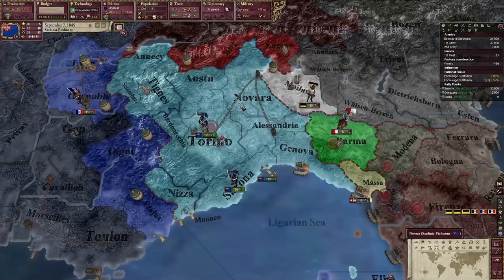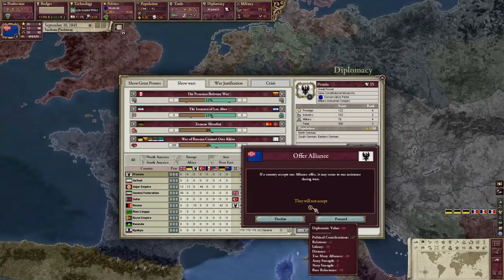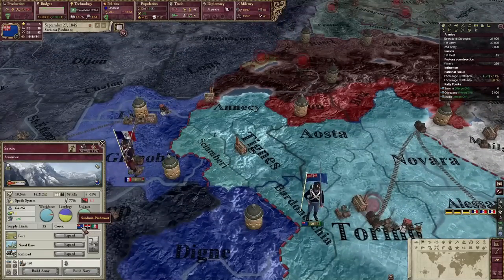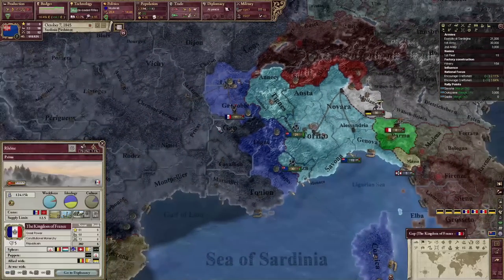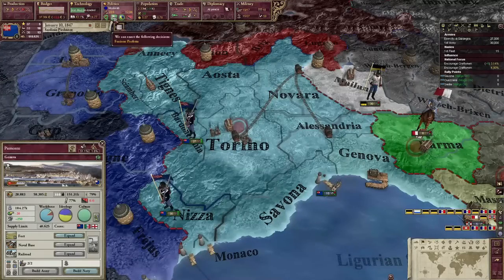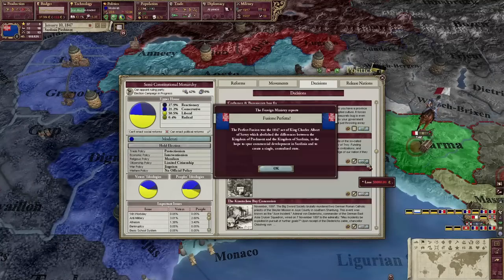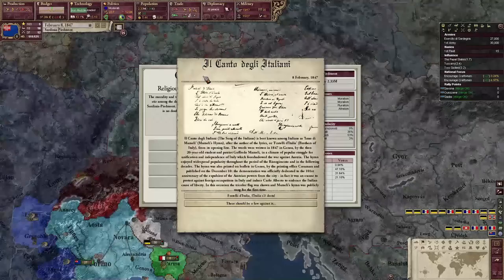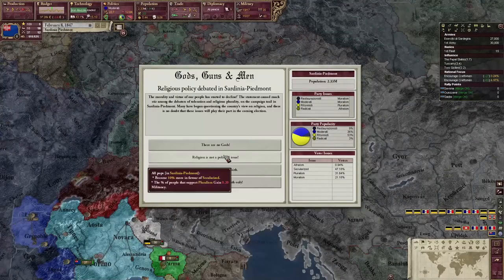France broke their alliance with me. Can I get another ally? Prussia? I don't want France to declare war on me because I do own their territory. We're going to do Fusione Perfetta, which will give us South Italian as an accepted culture — that'll set the stage for the invasion of the rest of Italy. We're writing the Italian national anthem, which gives us prestige and presumably makes the Austrians quite upset.